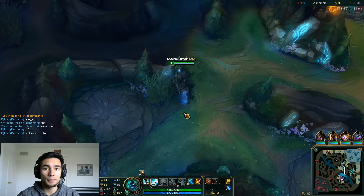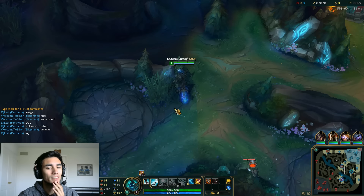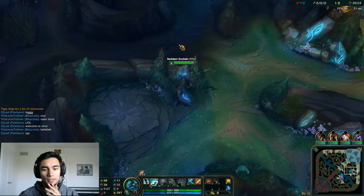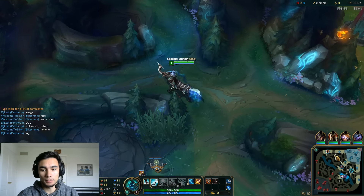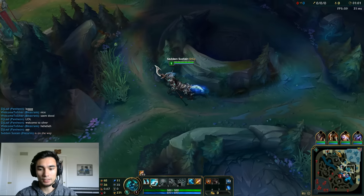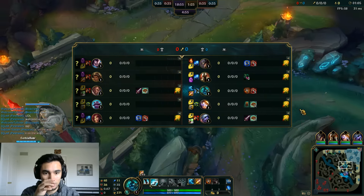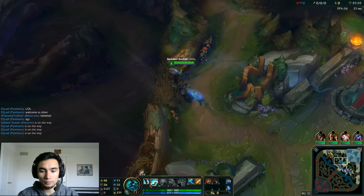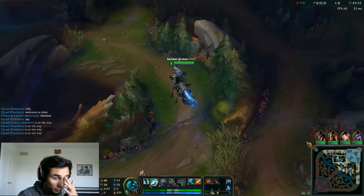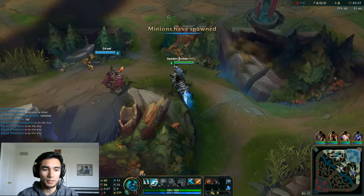Just so you guys know, this is not my idea originally. I'm going to ward my blue and go red side — I don't feel like dealing with that today, especially with the Blitzcrank on their team. Oh wait, we have the Blitzcrank — that's good. So we're just going to drop a ward at our blue and switch sides immediately.